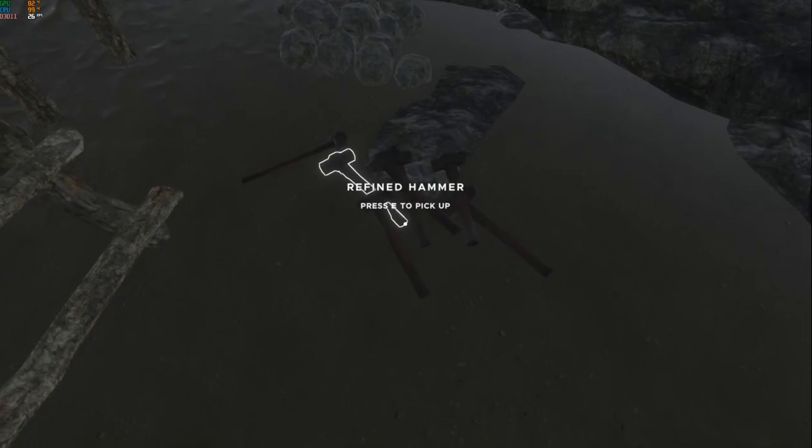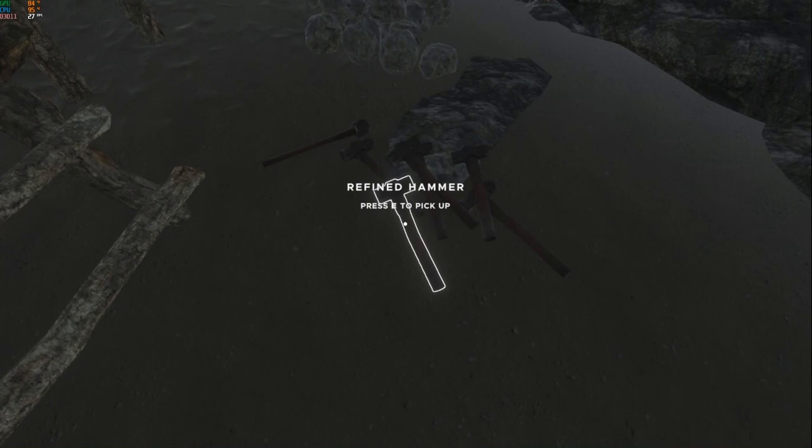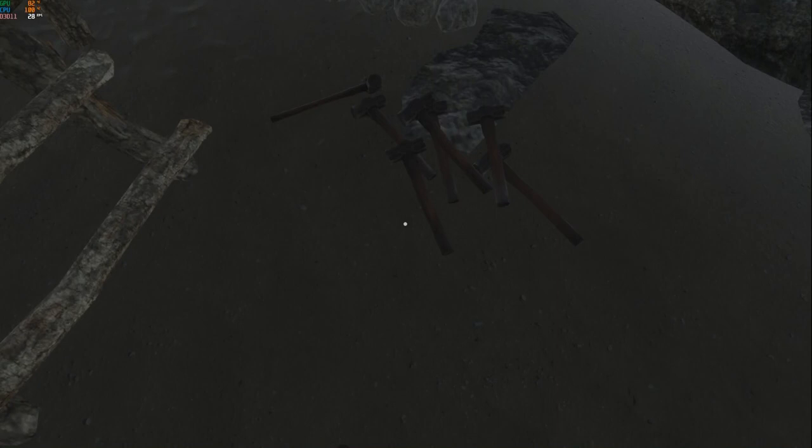My next tip is to always carry a hammer with you. As you explore islands and find shipwrecks and loot containers, you'll find refined hammers — keep a couple on hand because they do deteriorate. When you set out on your raft and find more barrels, buoys, or tires on other islands, you can expand your raft on the go. It's very difficult to transport tires and barrels back to your home island to attach them later, so it's much easier to just take a hammer with you. Most islands will have palm saplings you can break down for fibrous materials to make lashings to attach new raft sections.